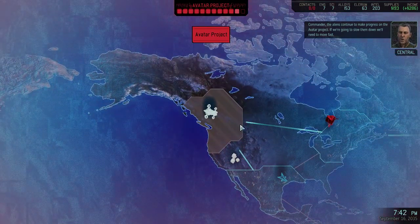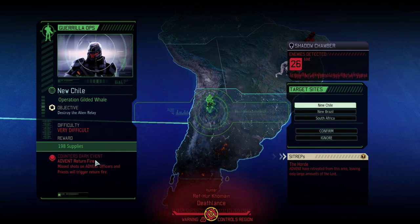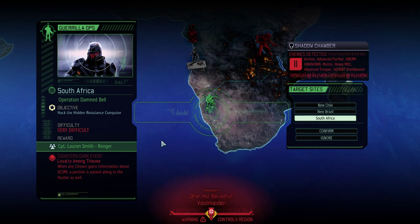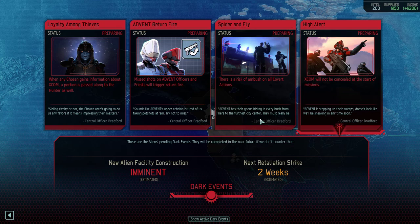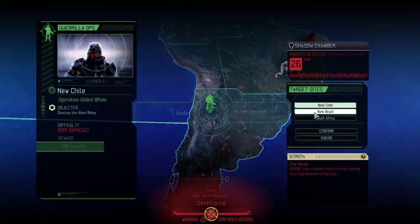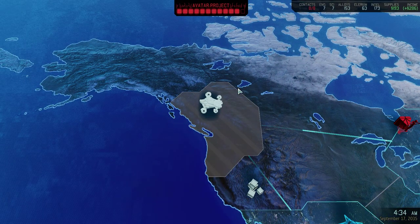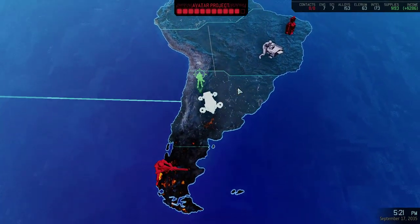The aliens continue to make progress on the avatar project — if we're going to slow them down, we need to move fast. Advent return fire is pretty annoying — I might prevent that. Let's see the hidden dark event. I don't really care about this dark event — a captain rank ranger is cool, but I'd rather wait until I can get colonel rank soldiers. I'll reveal the hidden event for only 30 intel. I'll cancel return fire. If the Hunter shows up then it could potentially be not trivial, but we'll plan around that.